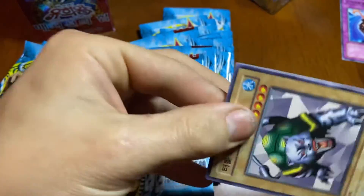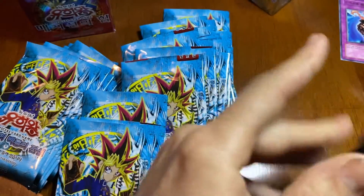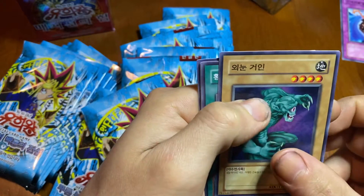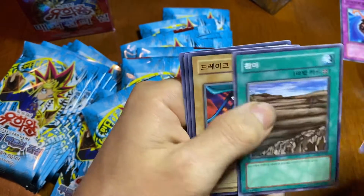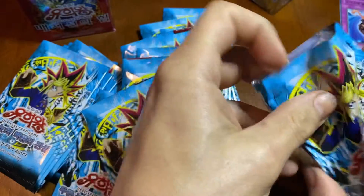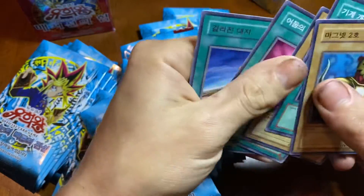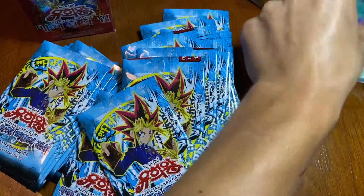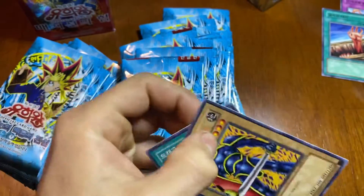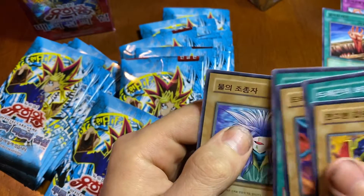Wow, we've got a lot of packs to go. That's okay. One-eyed monsters, I think, and all commons. Fissure — nice. Still no holos though.